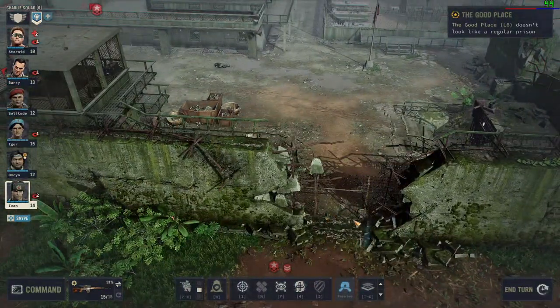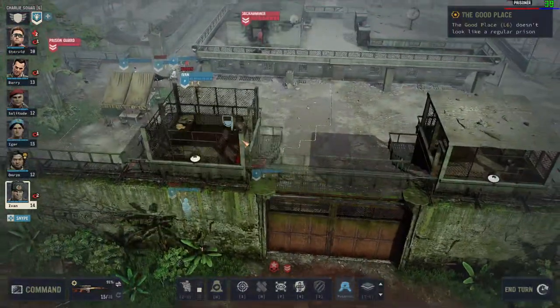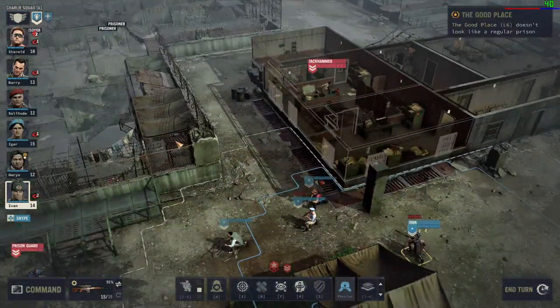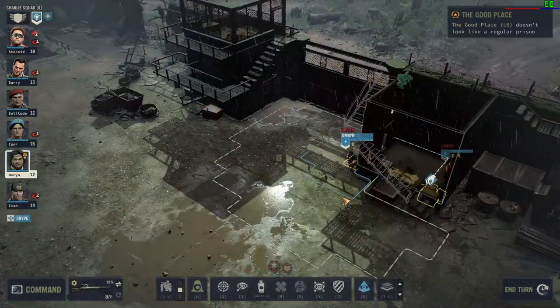So we went through here, cut the fence, killed that guard. There was another guard in the tower over there, and we'll have to kill that guy as well. We also need very specific equipment for this mission.